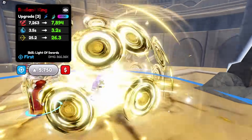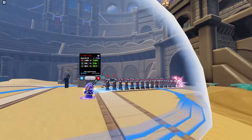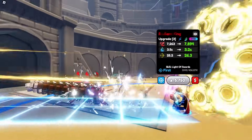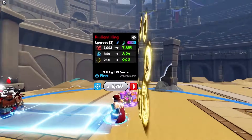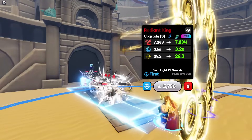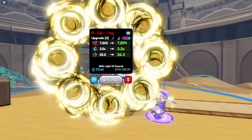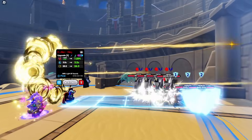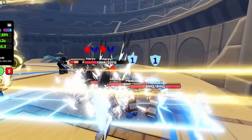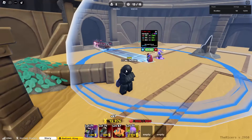Next ability is Light of Swords. It's a line attack, which looks — oh my god, looks crazy. Look at that, it's like a machine gun. That looks beautiful. Yeah, so the new attack visuals for the new secrets look really good. They look really nice. It seems like it's a multi-hit as well. As you can see, it just breaks through these shields really easily. That's another bonus.